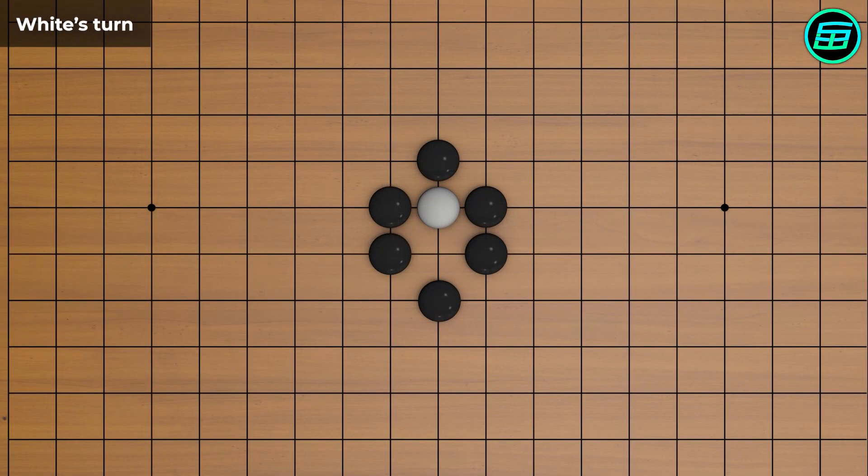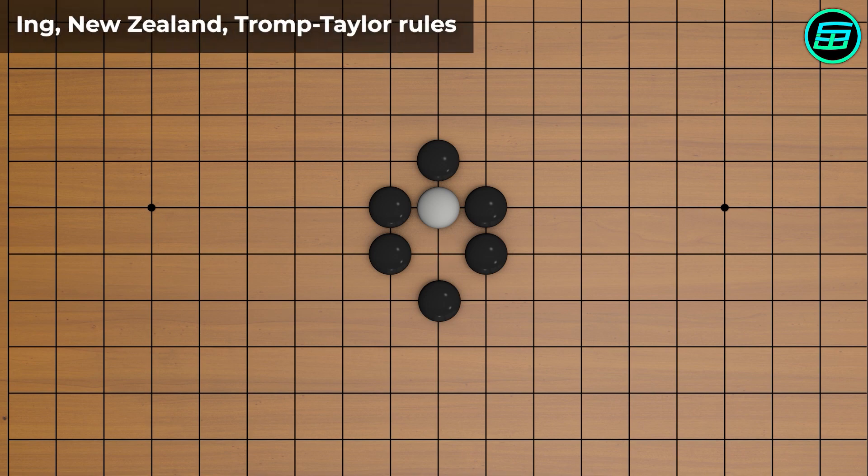Players can't place a stone where the stone won't have any liberty. For example, if white places a stone on this intersection, the white stone doesn't have any liberty, so this is an illegal move. However, this suicide move is allowed in some sets of rules, such as Ng rules, New Zealand rules, and Tromp-Taylor rules.